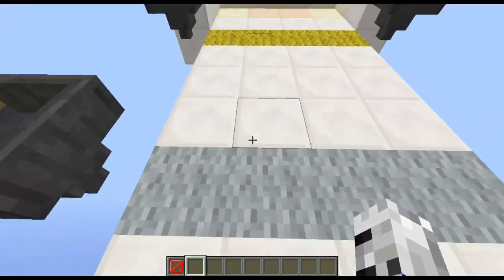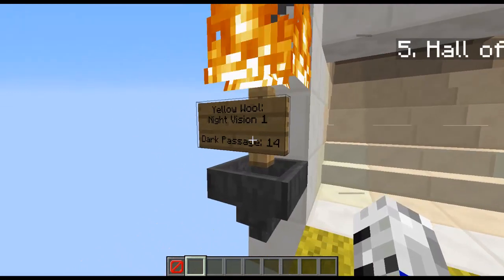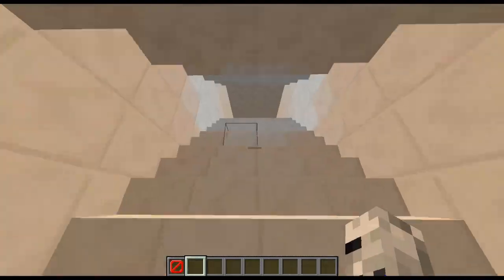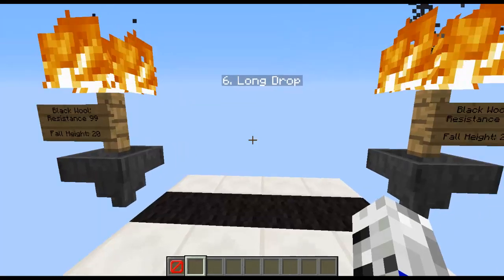The gray wall just de-equips diamond boots. The yellow wall will give me Night Vision 1 and the dark passage is 14 long — called the Hall of Darkness. You can see it's lit up, and then my night vision is gone.